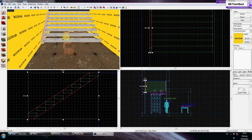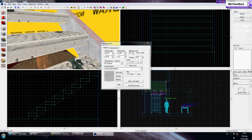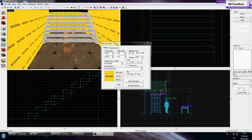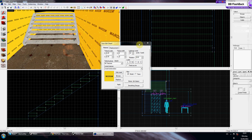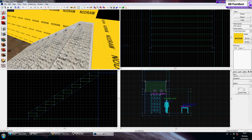When you've created the first one, hold shift, click and drag to the other side, and then let go. What you'll need to do is texture the other side and nodraw the other side of the brush you've just made. Once you've done that, you've made yourself some of the stairs. As you know, it's 64 high.